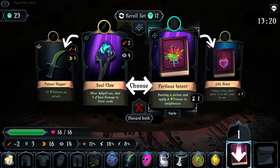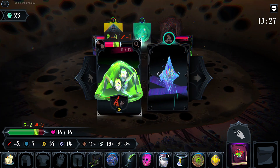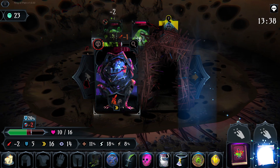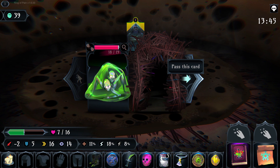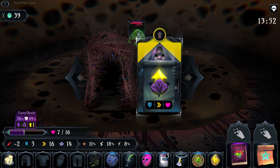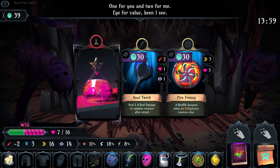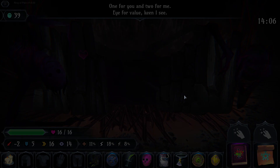Neither of these are new so we can definitely get rid of Life Store, because this whole slot occupied by a one-health heal is not very good. Destroy a potion and apply six poison to neighbors — that's pretty solid for us right now because we're building into that poison. 64% chance to reduce us all the way to one HP — we're going to say no. I don't really gamble. If I'd been paying more attention and knew this was going to be a shop I definitely would have done it, but it doesn't matter — no harm no foul.